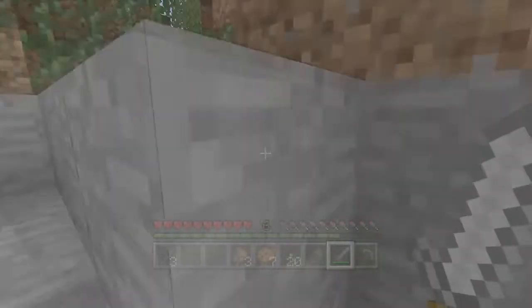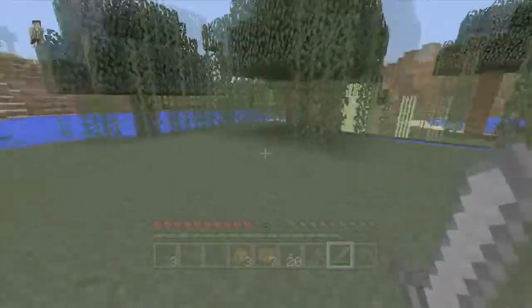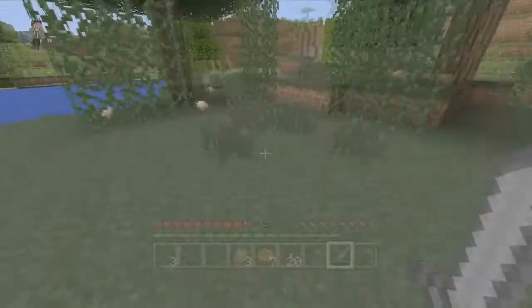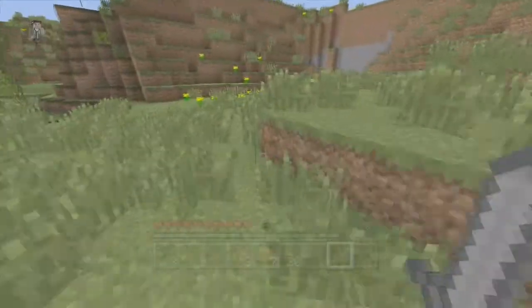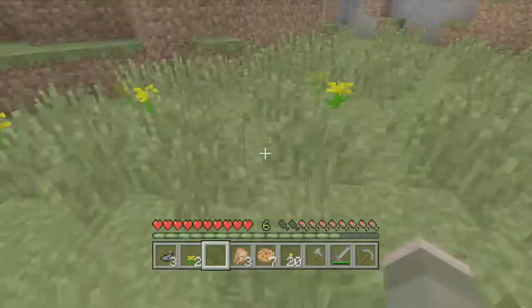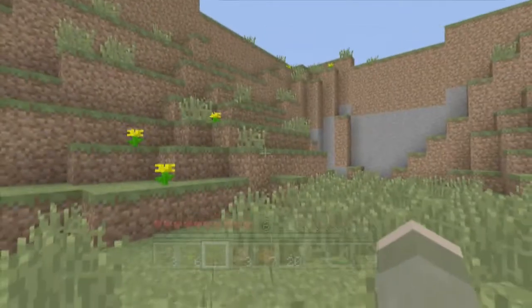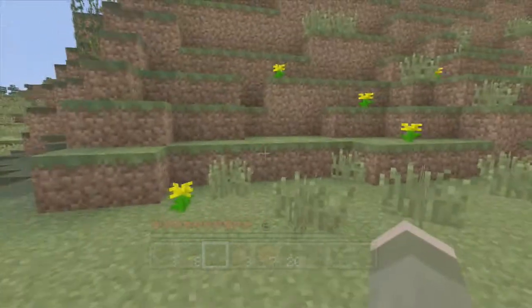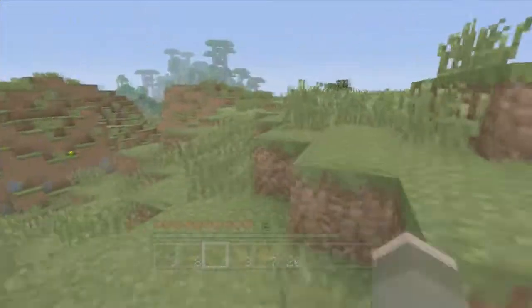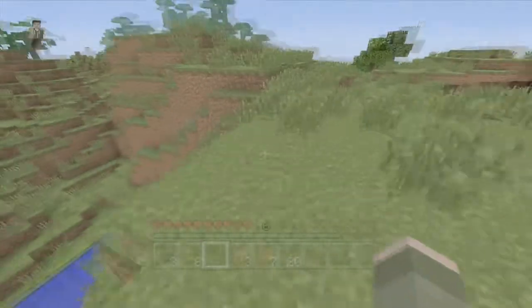Probably the hardest thing to get is lapis, so maybe leave that for later. Do we need to go into the End to get anything? I don't think you do. Oh, here's some — we've got some of these. The skeletons aren't dying — they're invincible. I'm going to leave some flowers for you so you can get some colours. Boom, bone meal. I'm going to try and find some red flowers now. Are red flowers more rare, or are yellow flowers just more common?